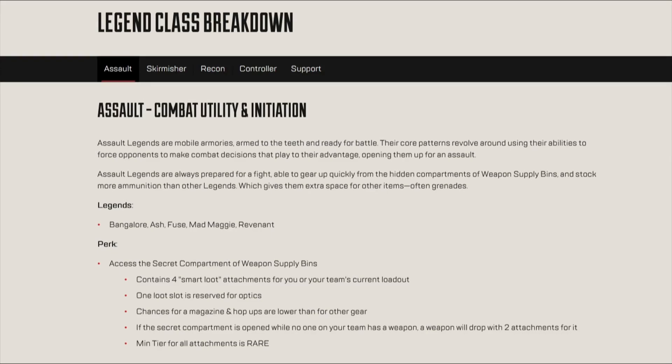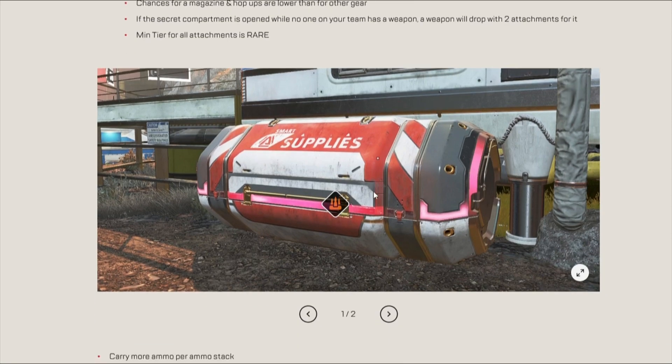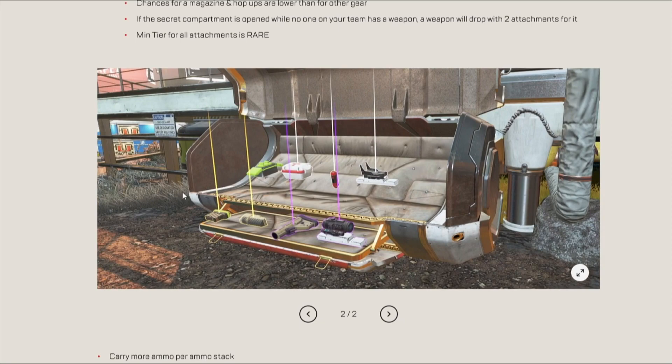So first of all, we've got this salt run or something like that. Basically, you've got these lifeline bins but you're getting weapon attachments in them. There's also something about if none of your team have a weapon and you open this thing, you can get a weapon to start off with. So there's going to be like a challenge where you're only allowed to use the gun you get from this thing.